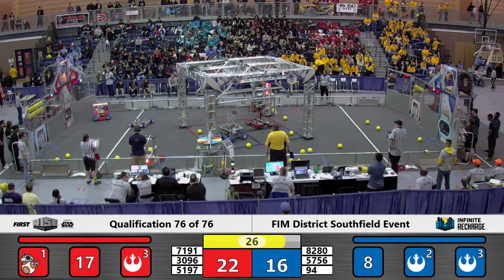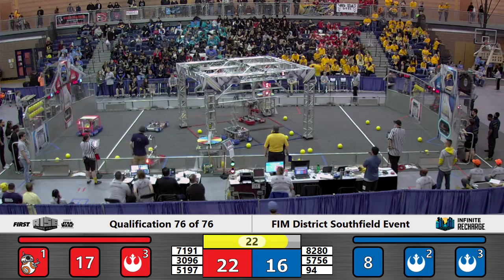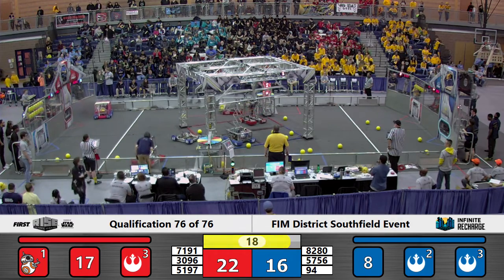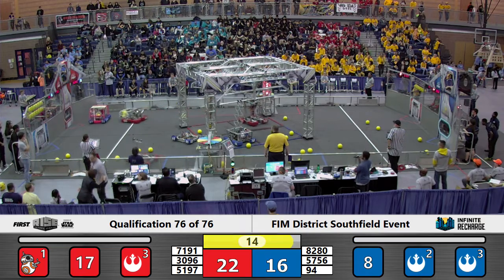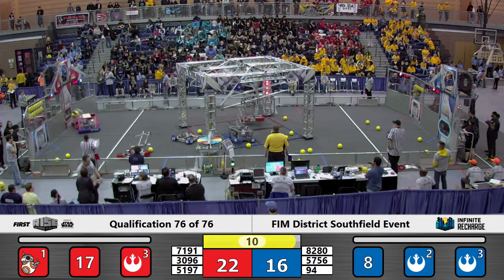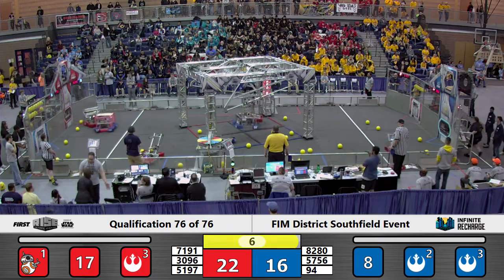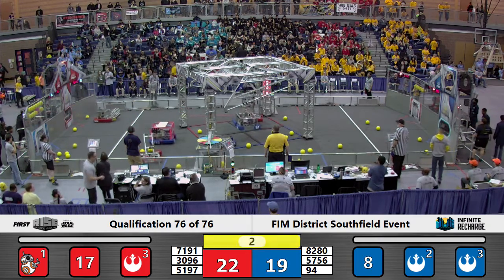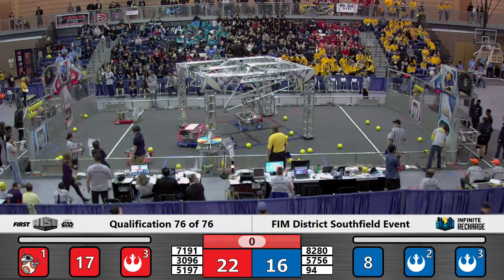They get ready for their climb. Team 7191 lines up and hooks onto the Red Alliance level switch. Let's see if they can get that switch leveled with their alliance partner as Team 3096 rolls over to their low port. Team 7191 makes their way up, as does Team 94 on the Blue Alliance switch. Let's see if they can get some more power cells off as time expires here on the DTE Energy Field.